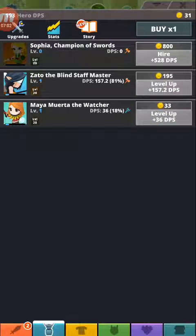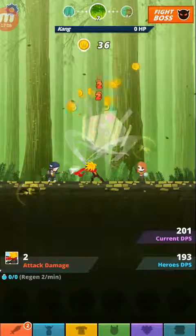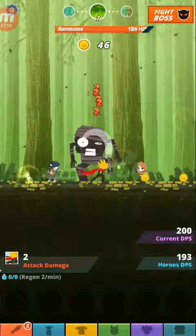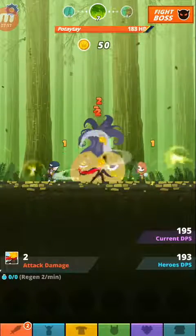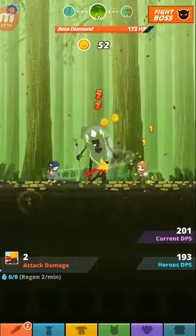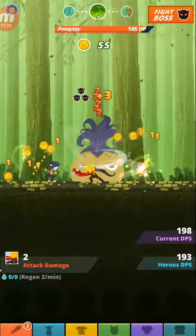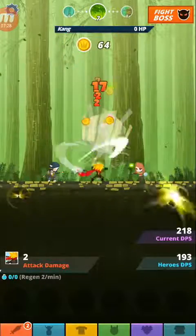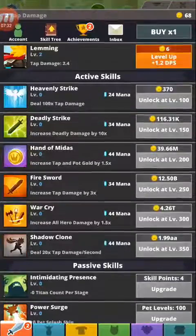Now we're gonna buy Zato, the Blind Staffmaster. I know we're buying blind people, but he's a Staffmaster so it really doesn't matter. Look at that — he's firing triangles at the enemies. It's freaking cool. I know other people might be bored with this game, but I freaking love this game, man. I adore this game.